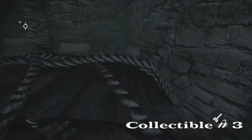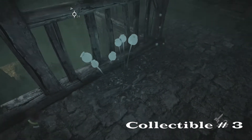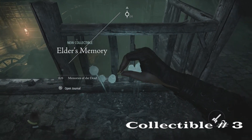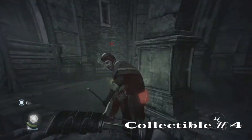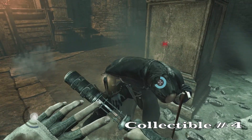We are going to hop right up the boxes and our collectible will be hanging out among these flowers right there on your left. This one is a ring — for a normal human this time. That was the Elder's Memory right there. We accidentally triggered another achievement — sorry about that, guys.